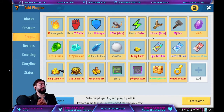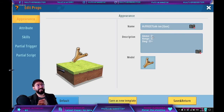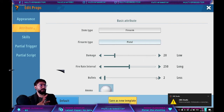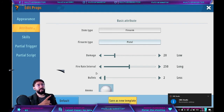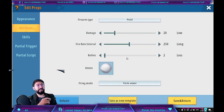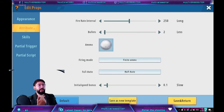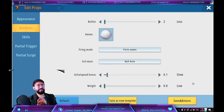For another example, I use the lucky gun — it's going to have less ammo, less range, and more damage. I use the pistol type as it's going to be a single weapon. Damage is 20, which is bigger than the others but still low. Fire interval is also low. Bullets per magazine are fewer. The ammo is still the snowball we created — make sure it's yours, not the in-game one. Initial speed bonus is lower since it's a short-distance weapon. Weight is zero.